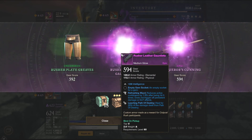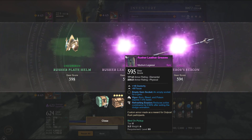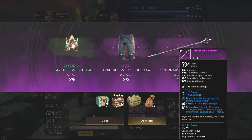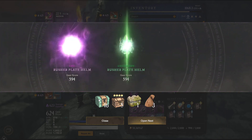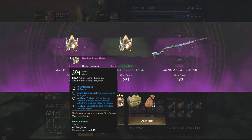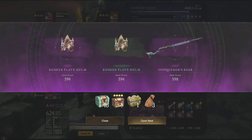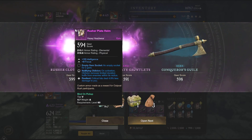Int, leeching — unlucky. Dex con, bad. Int focus, nullifying oblivion, resi heavy — okay, that can be used, it's not bad. Will I ever go void gauntlet? Most likely not, but it can be used, so it's a piece I will not salvage.